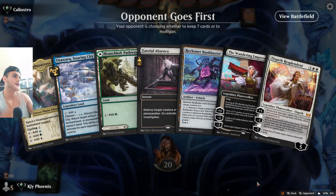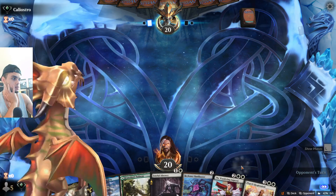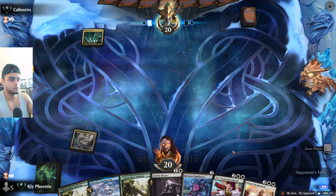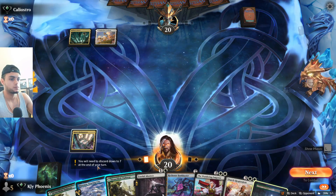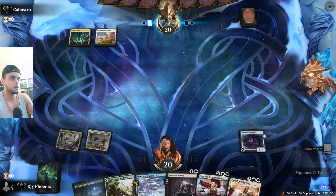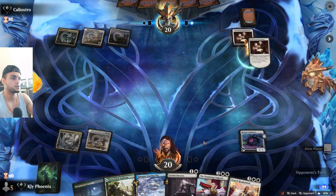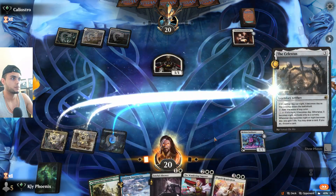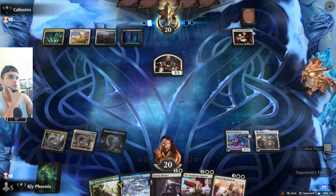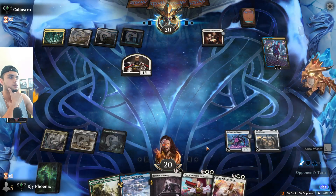Game one starts. Good lands, decent hand — we're going second. Lands keep coming, that's pretty good. Nothing to counter, seems like it's Esper but probably control. Wedding Announcement — sure. I think we just get Celestis down here as fast as possible.